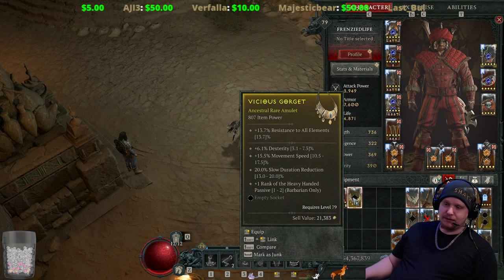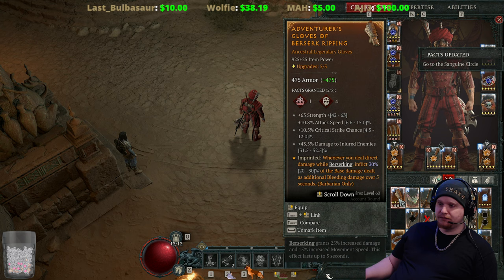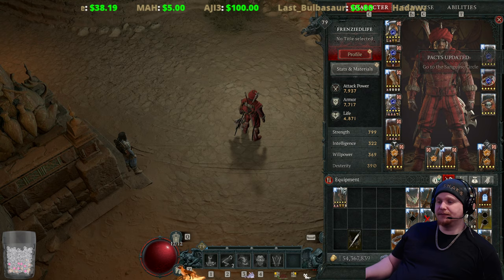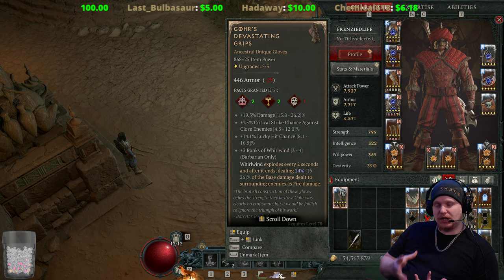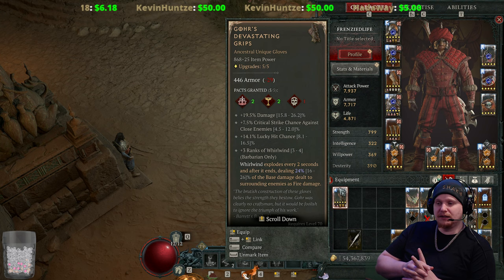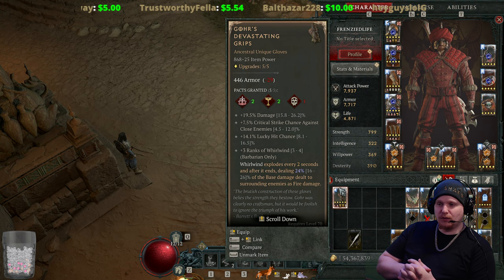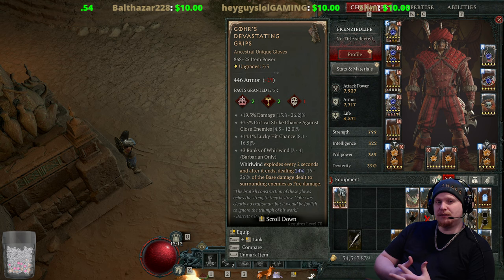Overall I do think that Goer's Devastating Grips are in a better place than when they first started, but I'm not entirely sure I would want to use them myself. It's one of those items built around Whirlwind, and Whirlwind is a channeling skill. Unfortunately channeling skills cannot Overpower, they also cannot be affected by attack speed, and due to the nature of channeling skills they tend to be the odd man out in terms of damage output. I'm not sure exactly what they could do about Whirlwind being a channeling skill and potentially fixing it overall.